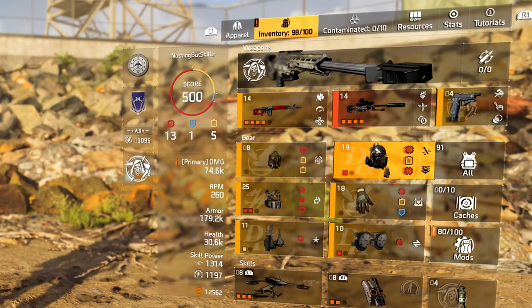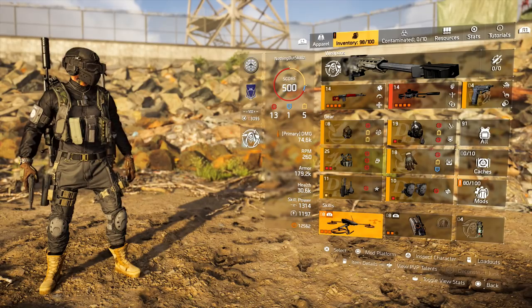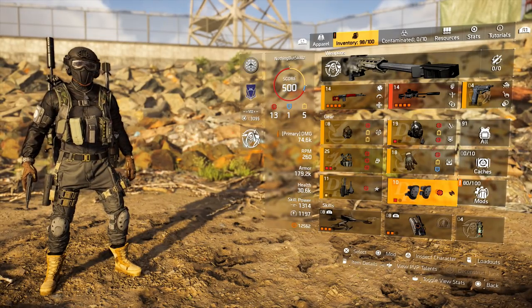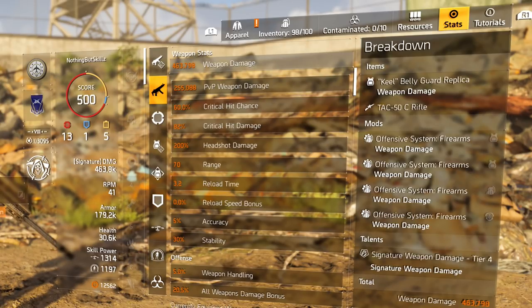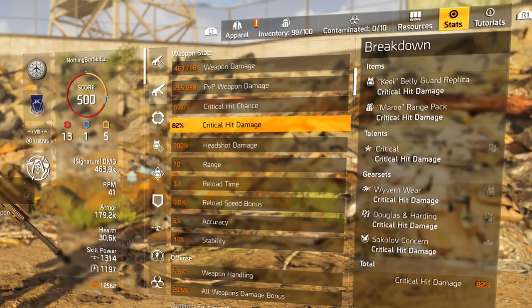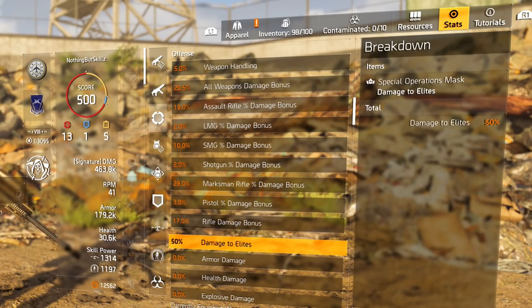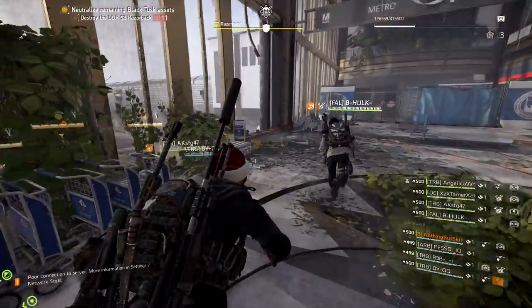If running Wicked, run the Defender Drone and Stinger Hive. If not running Wicked, run a Jammer Pulse to help with drones. With the TAC-50: 60% critical hit chance, 82% critical hit damage, 200% headshot damage, and 50% damage to elites — though that should be 75%; the missing backpack is what's messing that up. That's the build.